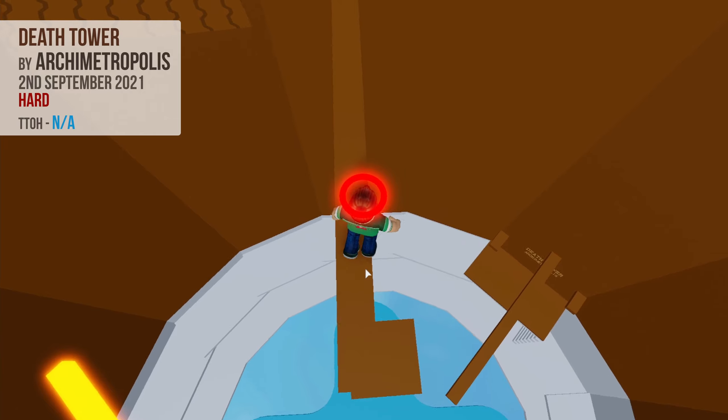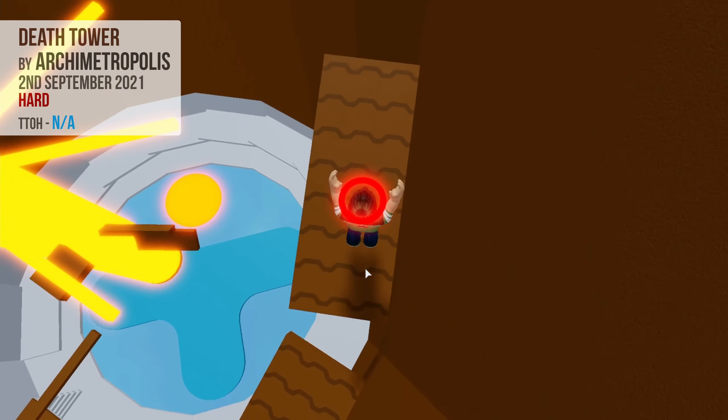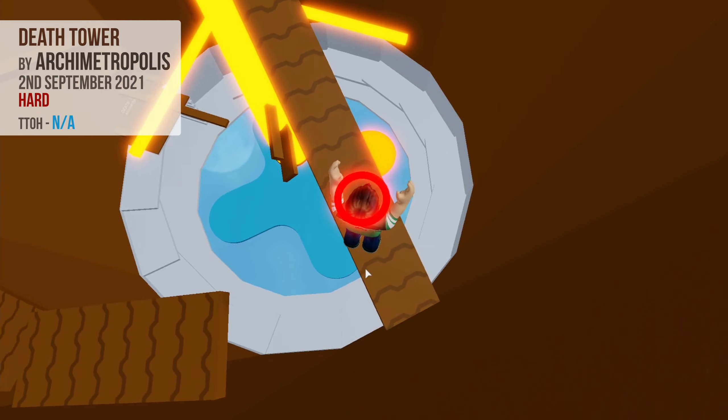Make your way to the end, and jump over to the first of four conveyors. Ride each conveyor, and time your jumps to the next. After the third conveyor, the fourth turns 90 degrees to your left. Ride it along, and jump to the small block.